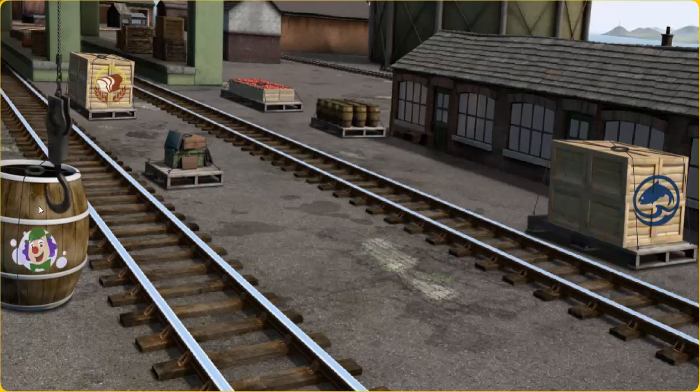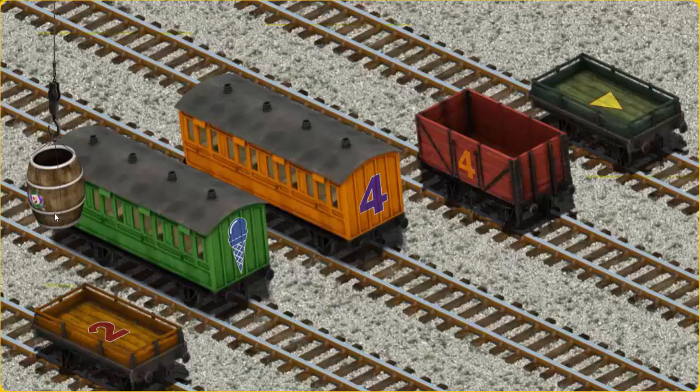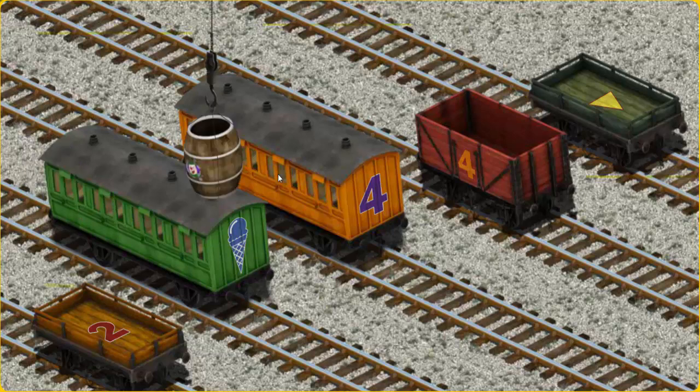That's not the right one. Help Cranky find... That's it! Let's lift and load. Now the cargo must be loaded. Help Cranky find the green flatbed with a yellow triangle.